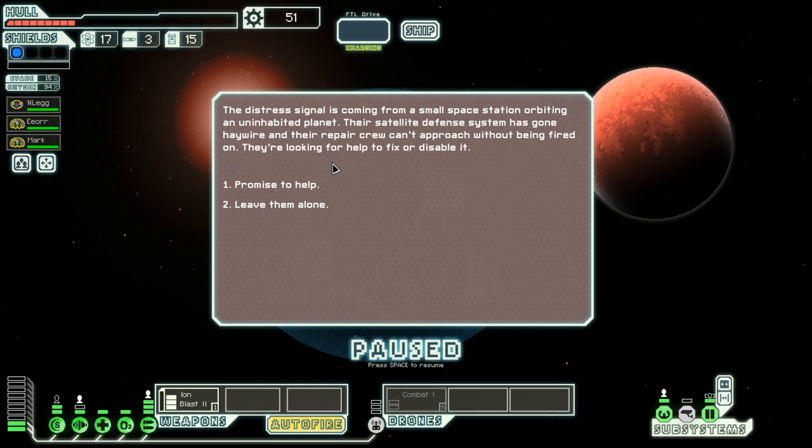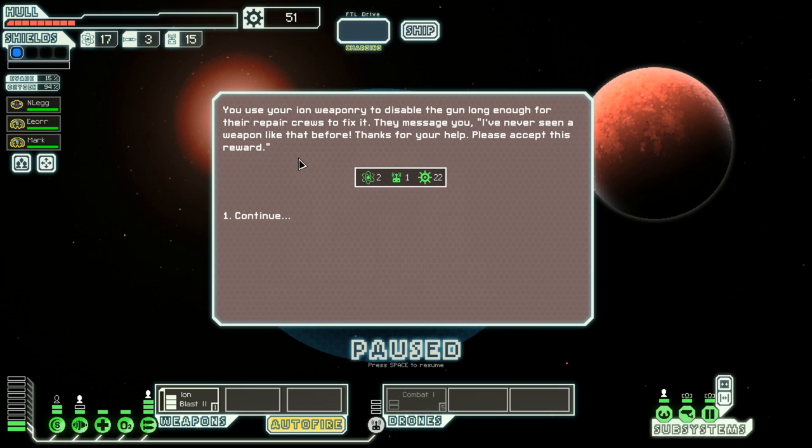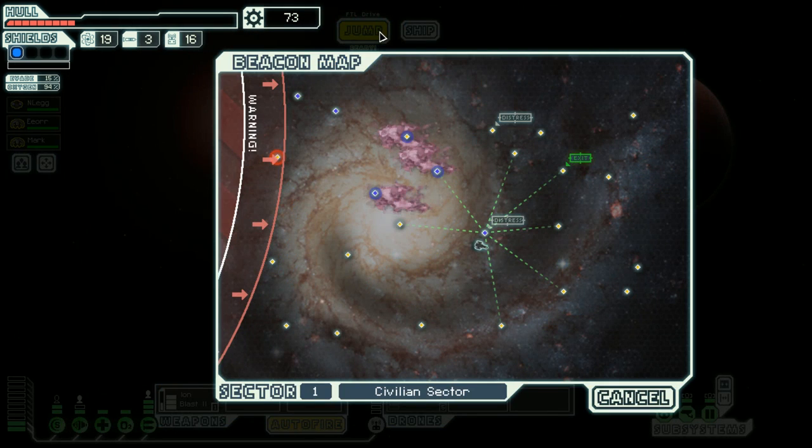Distress signal — their satellite defense has gone down, their repair crew can't approach without being fired on. They're looking for help to fix it or disable it. Simply fire on the system defense. I'll use my ion weapon to disable the gun. I've never seen a weapon like that before — thank you for your time, money, and efforts. Still no shop here, gotta go find more lady fingers.